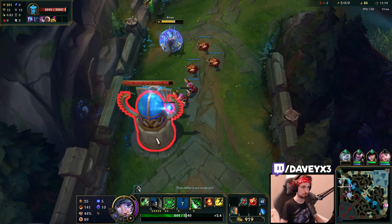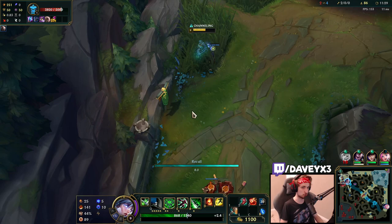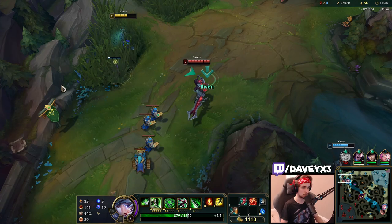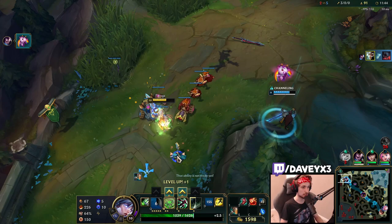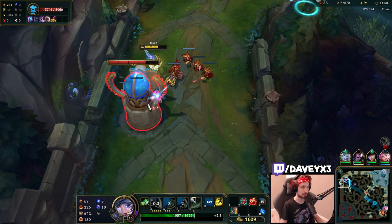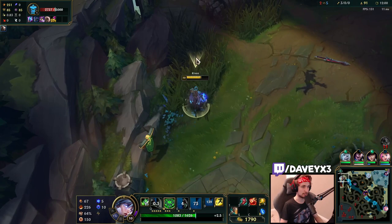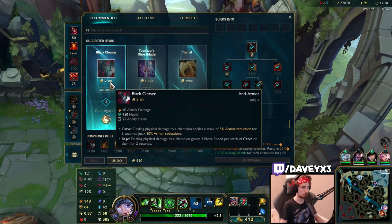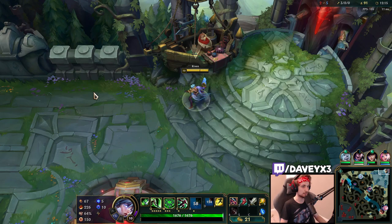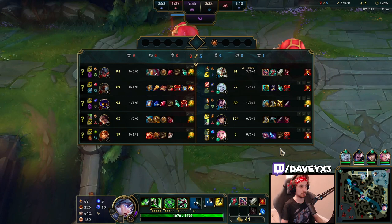Getting more tower plates for a nice advantage. Getting close to completing Goredrinker but still need a bit more. Using Ignite to secure the kill — got him. Pushing the lead again. Coming back with Goredrinker will essentially be the end of laning phase. Next item will be Black Cleaver, then Chainsword to counter Aatrox and Fiddlesticks healing.